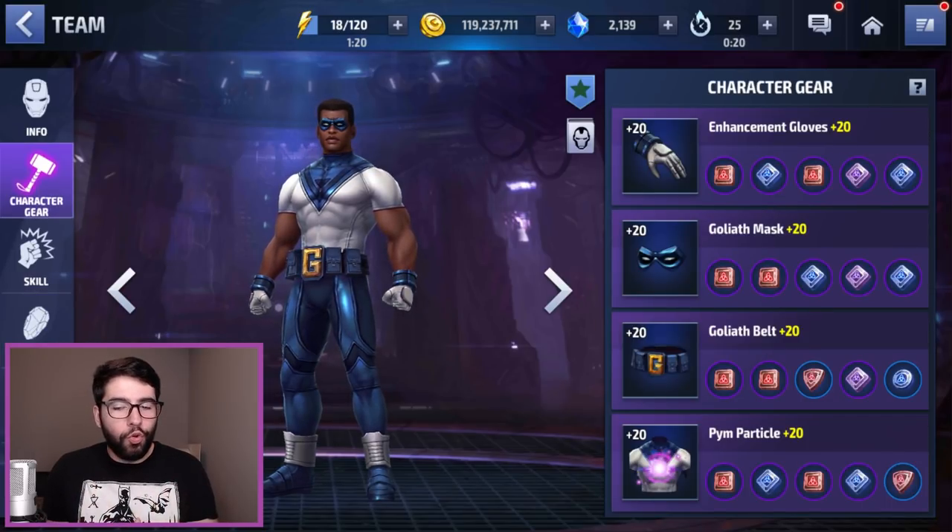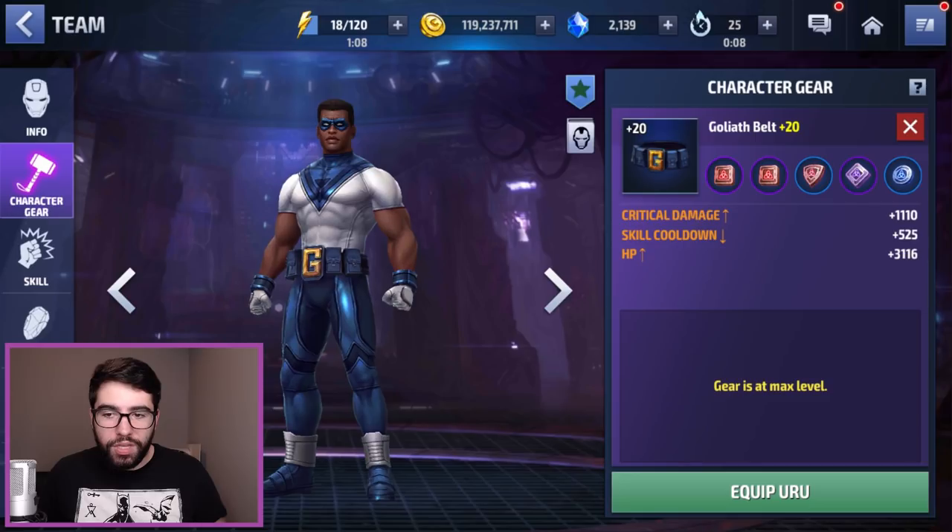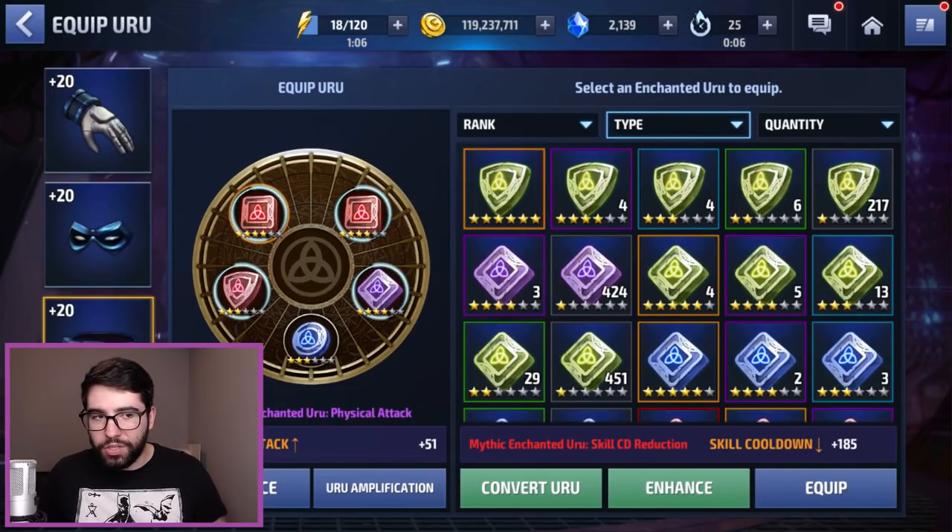In case of the Uru, I went with more offensive stuff. I used Ignore Defense on the Purples to cap his Ignore Defense, but otherwise it's all attack with the physical attack and the crit damage, and you've got a couple of open slots there with the defense that I'm going to put in something later.